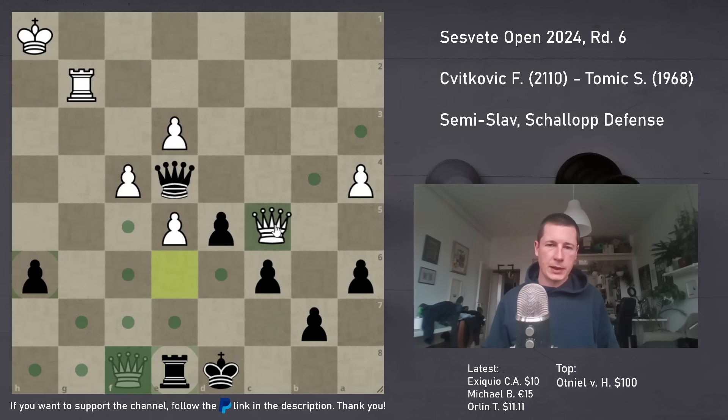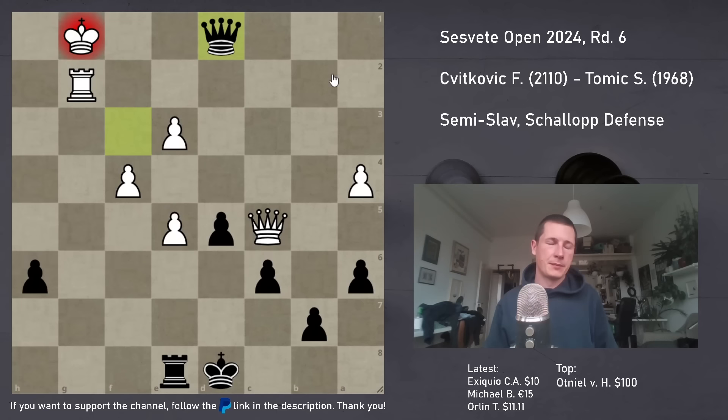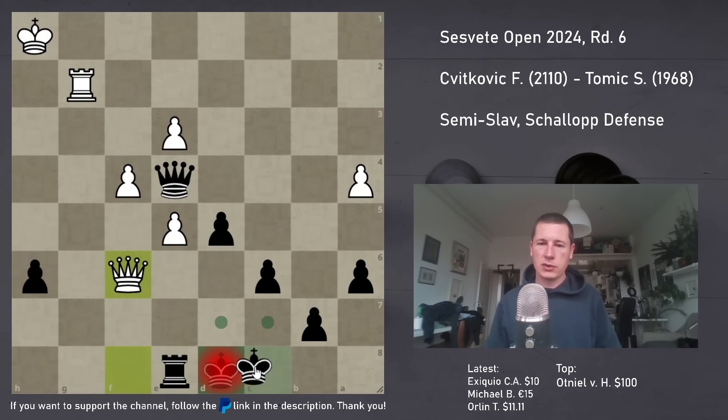Philip made a mistake here - he went Qc5, after which I went Qf3, and that's just a draw. Instead of Qc5, he should have gone Qf6 check. I have to go to c8. He plays Qf7 attacking my rook, I go Rd8, and now he unpins. There are no moves - black just resigns. If Kb8 for example, then Rg7, and that's it. I don't have a perpetual, I just lose my rook or get mated.